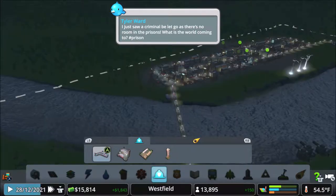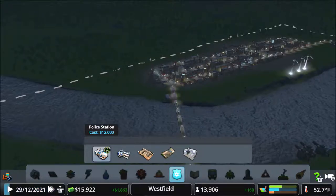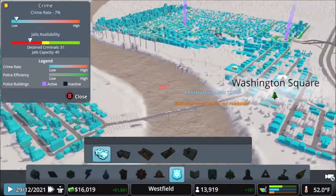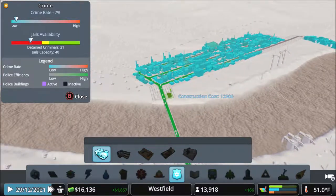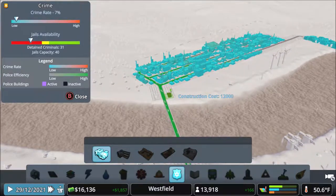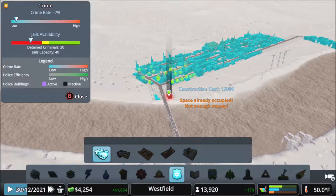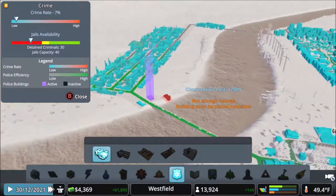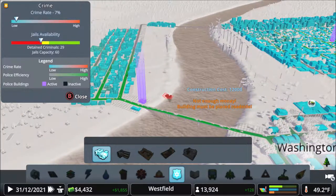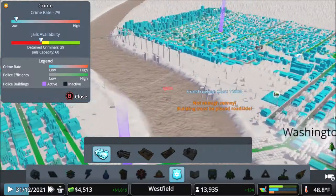Just saw a criminal like, I'm working on it. They want prisons, and I don't want to put those down. What I want to do is have the police stations and have it be enough to just hold them all. Put another one over here as well — increase the jail capacity a little bit. It's still in the red, but it's better than nothing.